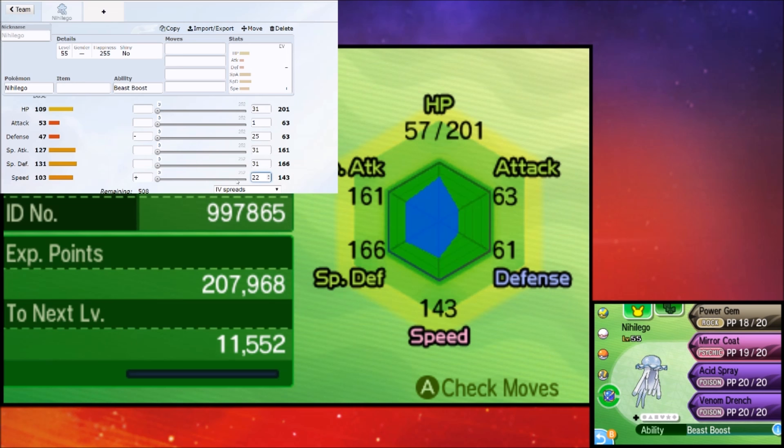Before going into the encounter, save beforehand and soft reset if things go badly — either if you don't get the proper nature or the IVs aren't good enough. If it doesn't work, just do it again: soft reset, hit it with Psychic, hit it with Shadow Ball, or whatever combo you're using to weaken the Pokémon, and then go for the capture.